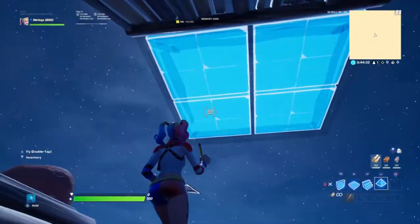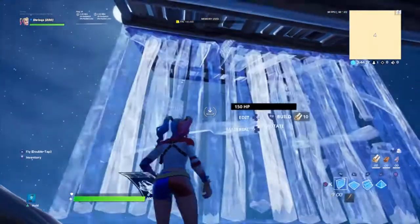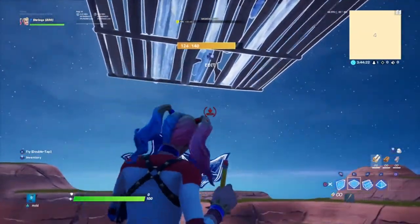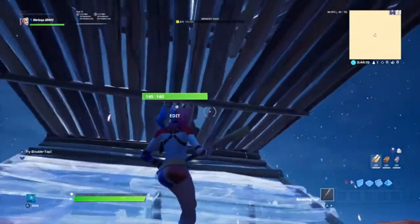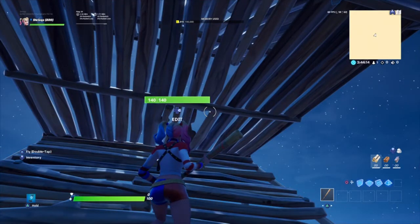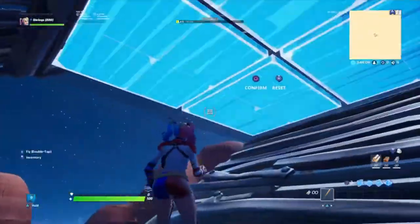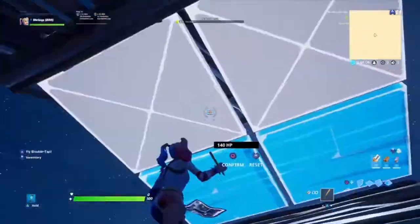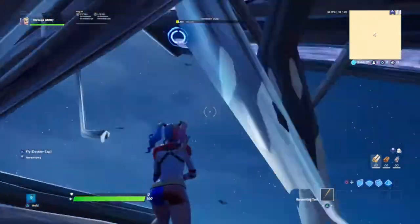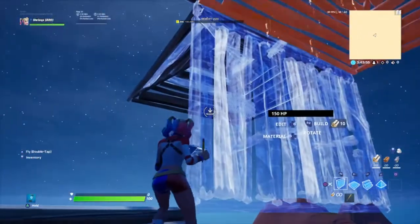You want to edit the two front squares — then your pyramid looks like this. Then what you want to do is jump, put a platform and a ramp. Then when you jump to the next platform, edit the two squares on the right — just those squares. Now put a pyramid on top, then another pyramid, and another pyramid right there.